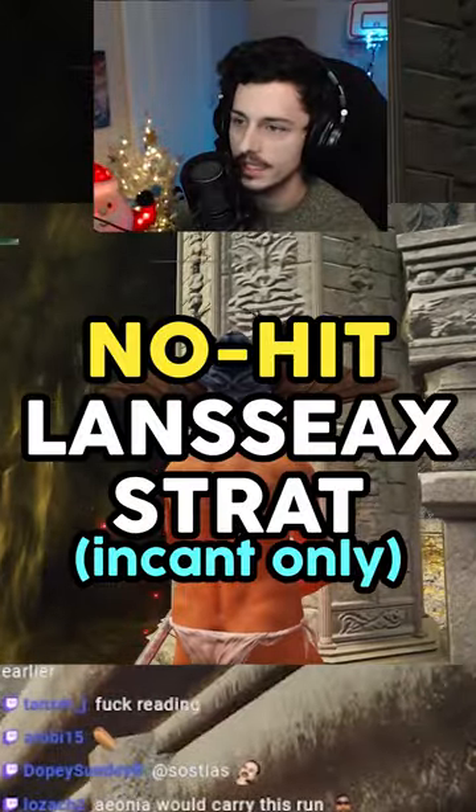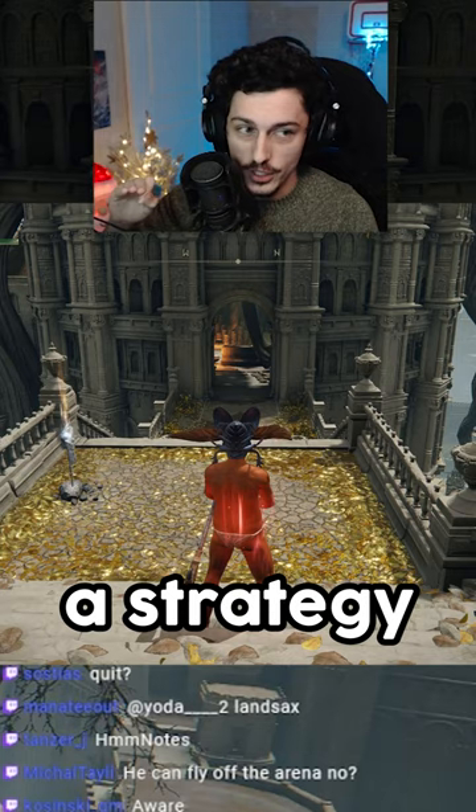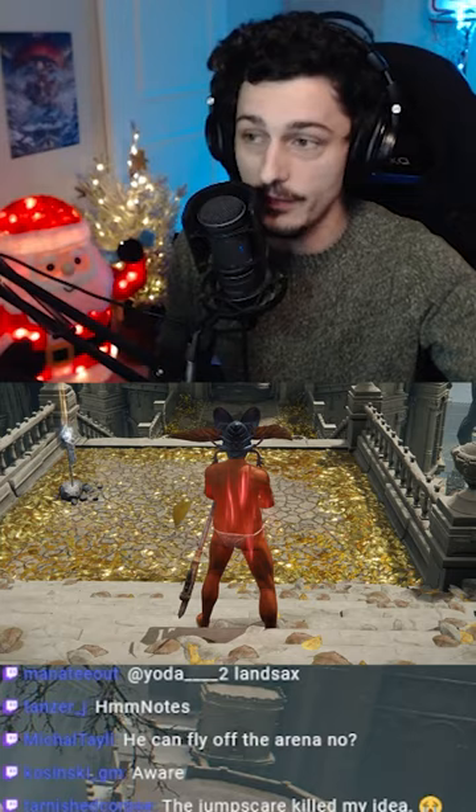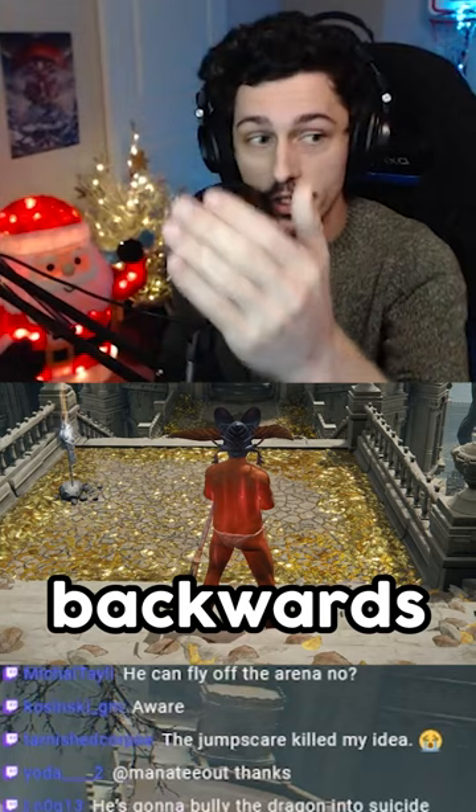That's Lanciax. This sounds crazy. There is a strategy where you're gonna enter the arena, and there's gonna be obviously the fog wall behind Lanciax. Lanciax's first attack is always the Lanciax's glaive, right? If you're too close, it jumps backwards. When it does the Lanciax's glaive, it can jump backwards behind the fog wall and the head will stick out and I can just go ahead and lightning spear the head.